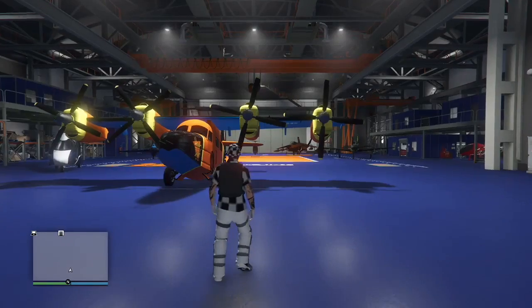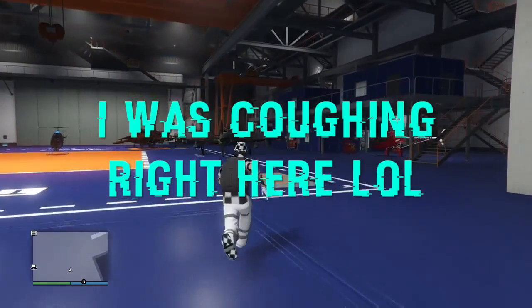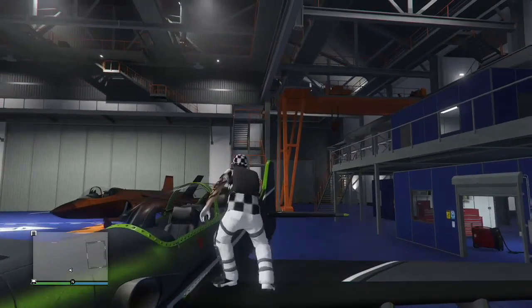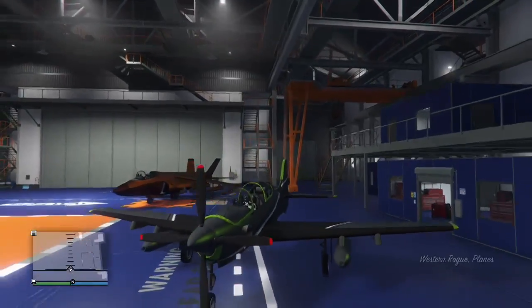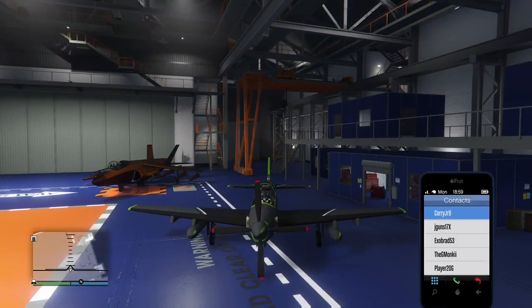It has to be called from a garage — I believe the MC clubhouse works too, but I'd say just use one of your garages where you store your cars. Now we're actually going to be duplicating the Rogue. Once I get into my Rogue, I'm going to go ahead and open up my phone and call up Mors Mutual.